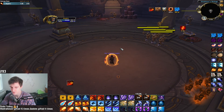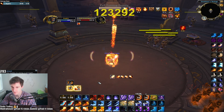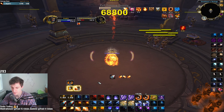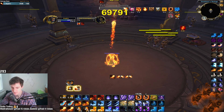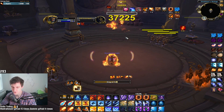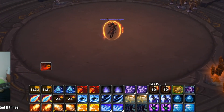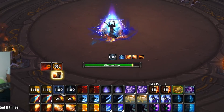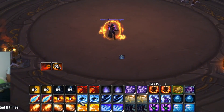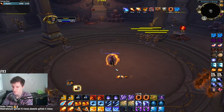One ability I forgot to mention is Shifting Power. During a Combustion rotation, once you've weaved all your instant casts and gotten that second Tinder Fireball, it's a great time to use Ring of Fire and then get Shifting Power on cooldown. Shifting Power reduces the cooldown on all your Mage abilities — you'll almost have another Ring of Fire, it takes time off Combustion, and it resets your Fire Blast charges so you can get right back into another burst rotation.